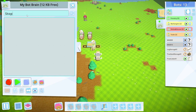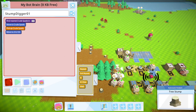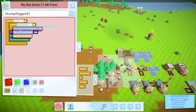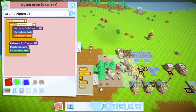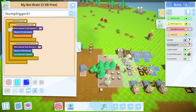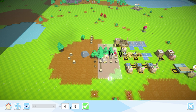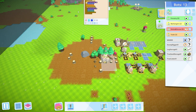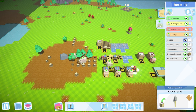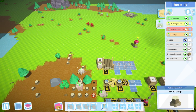Next we need a stump digger. We tell it to go pick up a spade, then find a stump and dig it out — looping until its hands are empty, meaning the spade wears out, and doing that forever. We set his working radius to just the forestry area. He'll find any stump that needs digging and take care of it. We also drop off the extra spare spade since we don't need it.